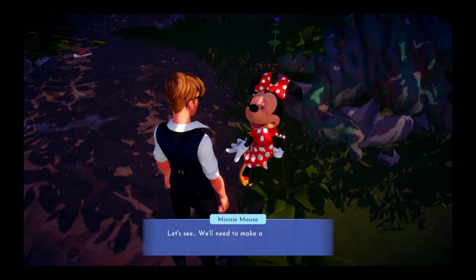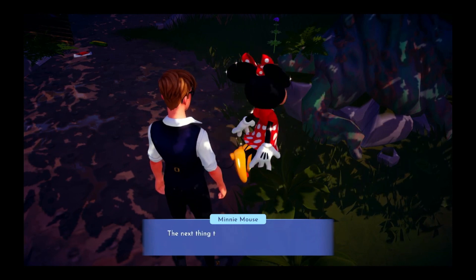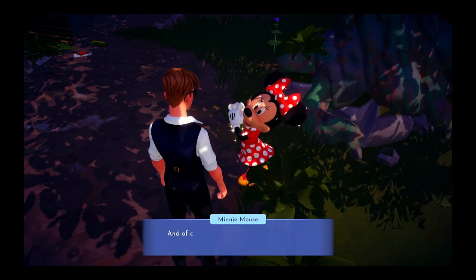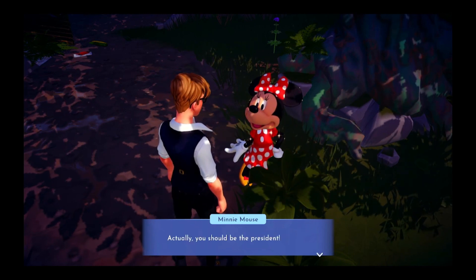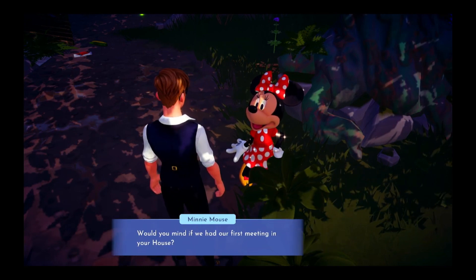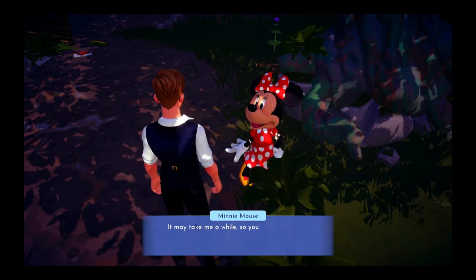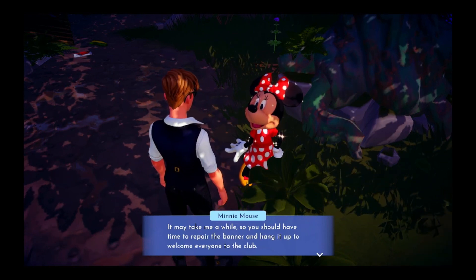We'll need to make a new red dye and gather some fabric and gold nuggets. The next thing to do is get some new members — Anna and Woody used to be in the club. You should be an official member, Matt. Actually, you should be the president. Would you mind if we had our first meeting in your house? Wonderful. I'll go get the other members and we'll meet at your house. You should have time to repair the banner and hang it up to welcome everyone in the club.